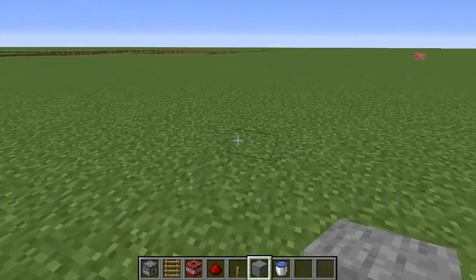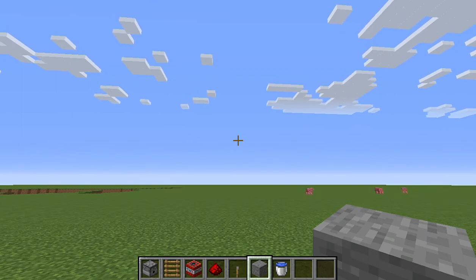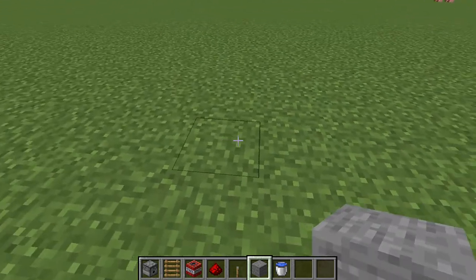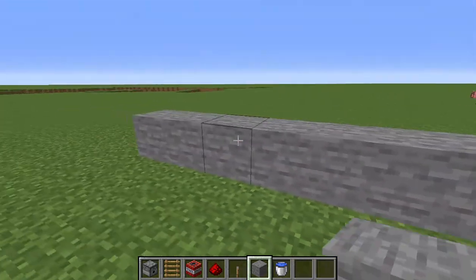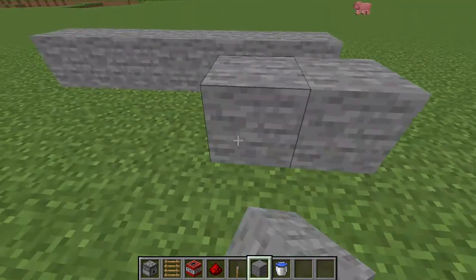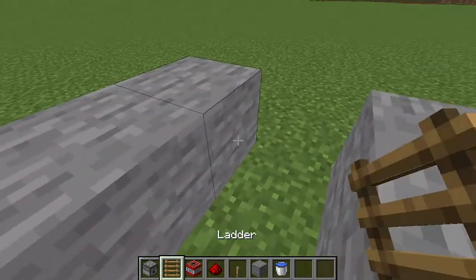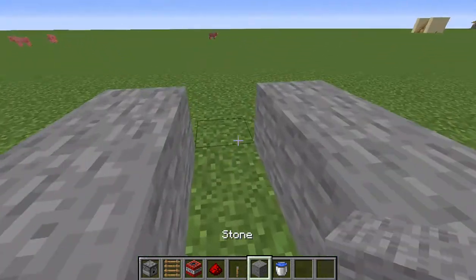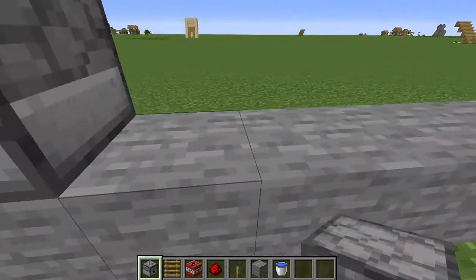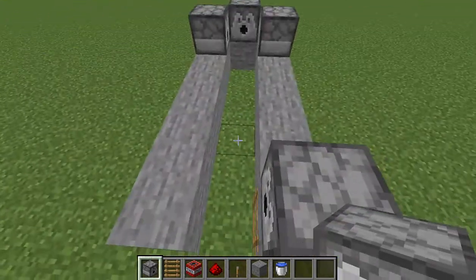Hey guys, welcome back to another video where today we're gonna be making a TNT launcher. What you need to do is place six pieces of stone in a line — one, two, three, four, five, six — and then do it on the same side. Then you want to place a ladder right here and place a block of stone right here, and place two to three dispensers just like that.